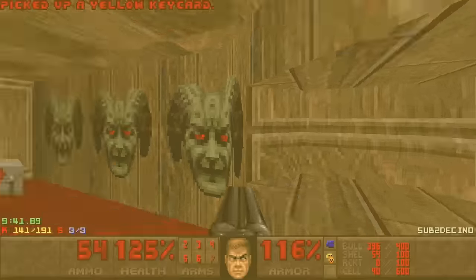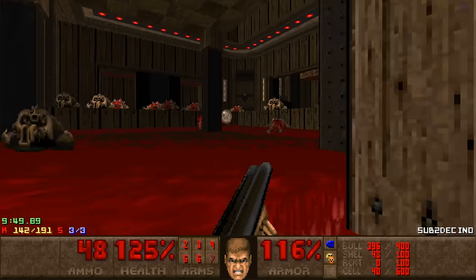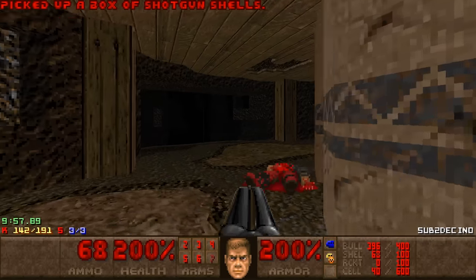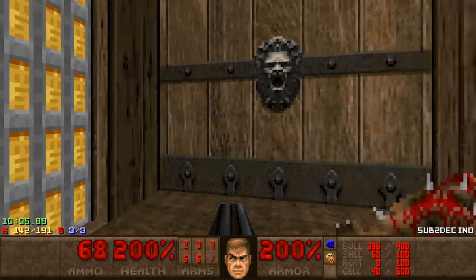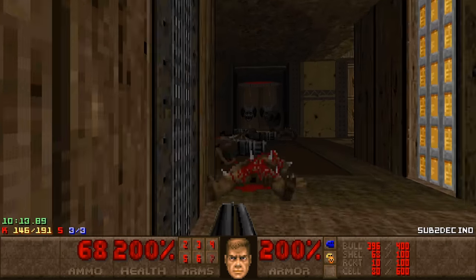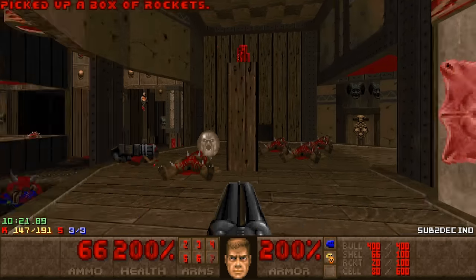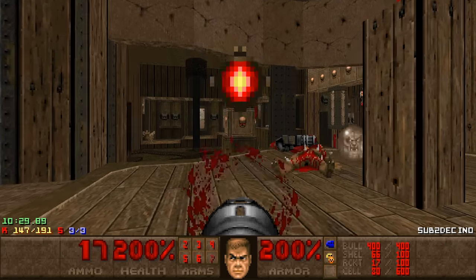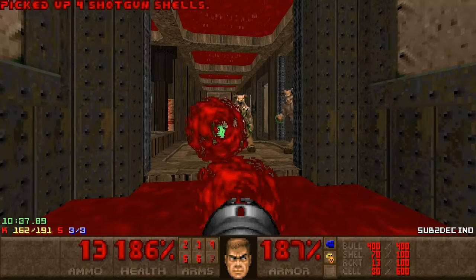There's the yellow keycard, which we can use to pretty much start the final fight. The final fight is in this big room, because you need a yellow keycard to open this door. There's gonna be some chaingunners revealed behind you — I'll just blow them up. Nice, spare Megasphere. There's going to be another cyberdemon in here, so maybe this is the most difficult fight in the map. I forgot about the archvile — let's kill you first, then make some space by killing the imps.